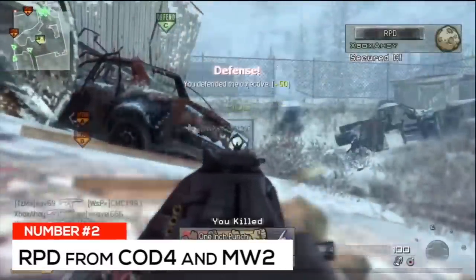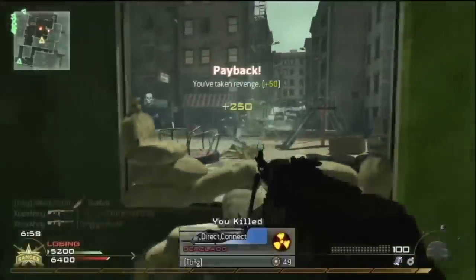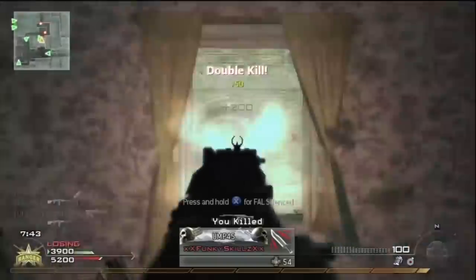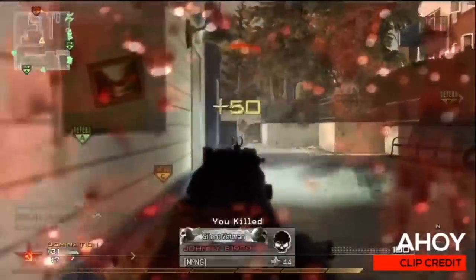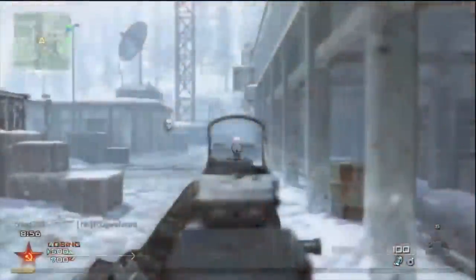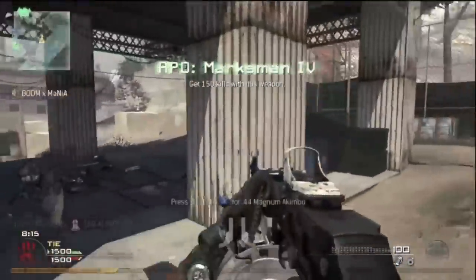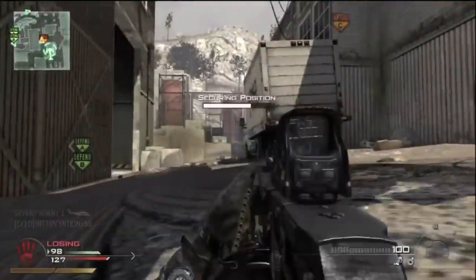At number two, the RPD from CoD 4 and Modern Warfare 2 — one of the most iconic LMGs in CoD history, though it was cut from MW3 late in development (you can spot it in the first two teaser trailers). The CoD 4 version fired at 705 rounds per minute with a 100-round mag dealing a flat 40 damage — a three-shot kill from any range without Stopping Power. The MW2 version had nearly identical stats: 705 RPM, 100-round mag, flat 40 damage, with slight differences in recoil and attachments. Both versions had a 9.7-second reload, yet the RPD was probably the most-used LMG in both games thanks to its damage and handling making up for the poor reload time.